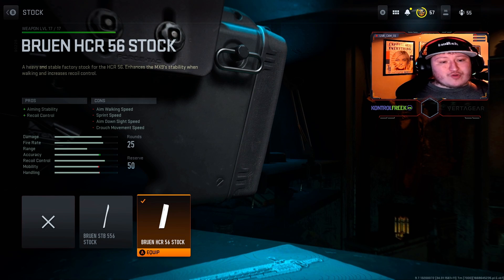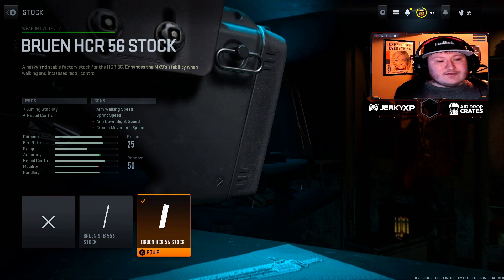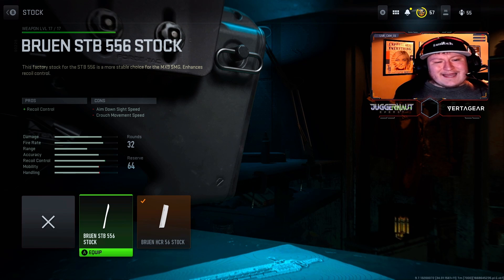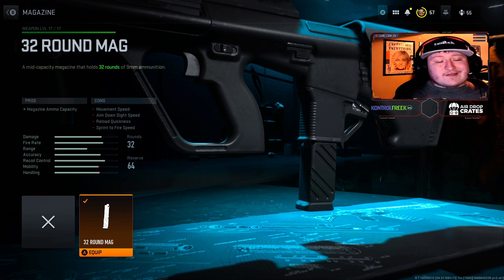For the stock, we're using the Bruin HTR-56. This gives aiming stability and recoil control, though you are going to lose aim walking speed, aim down sight speed, crouch movement, and sprint speed, so do keep that in mind. Otherwise, you can use the STB-556 stock and lose a little bit less. Additionally, for the gun we're using the 32-round magazine. This is just going to help across the board with having the max amount of ammo I can possibly have and not losing out on gunfights.